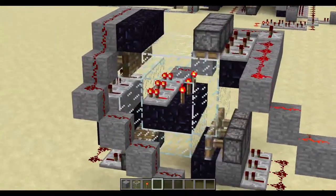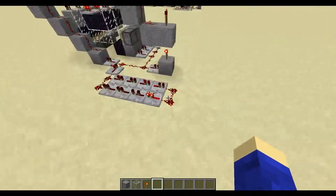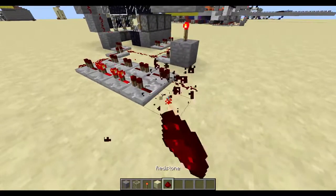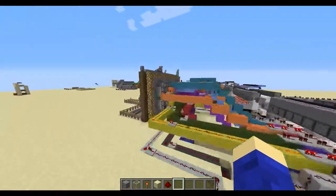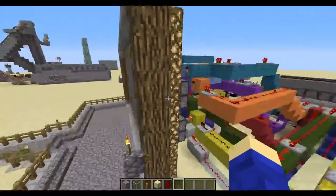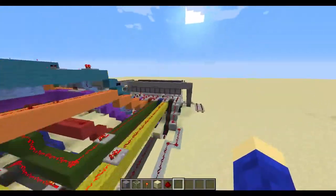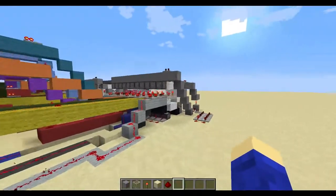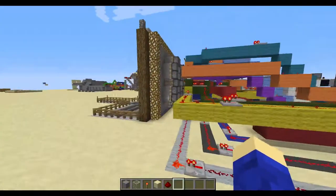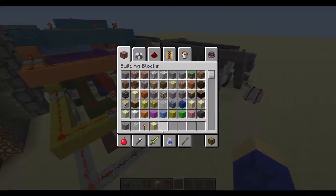If we hook this up to a loop like I've done here and activate it, you can see it's pushing these blocks back and forth, cycling all of them through one at a time. If you go over here, you can see you can input pistons that display a digit, then input certain numbers using solid blocks by making certain signals go to certain pistons. That's pretty much how it works.